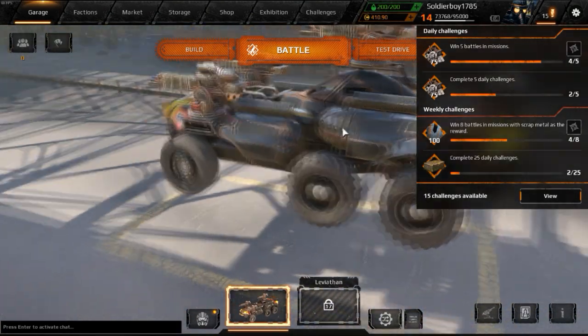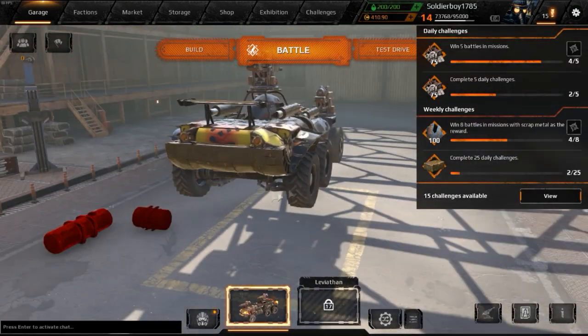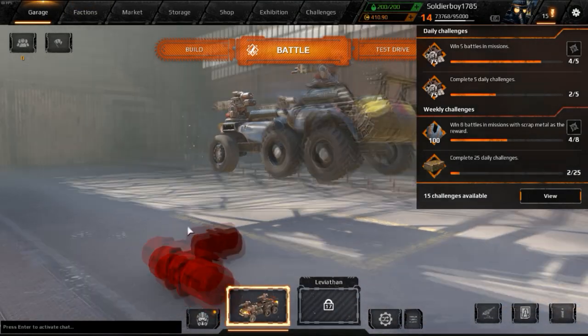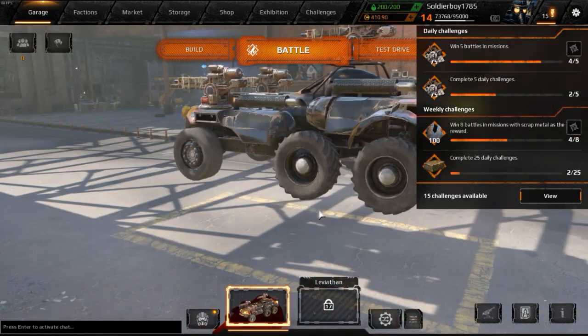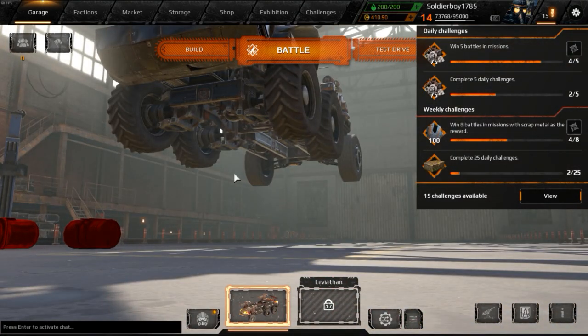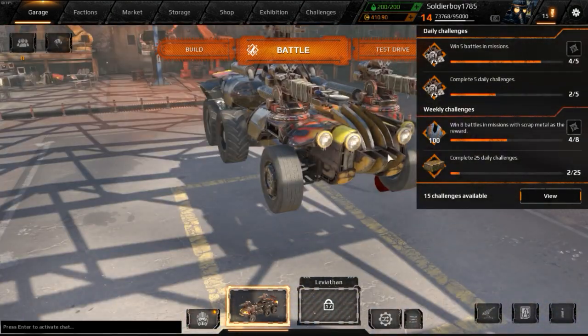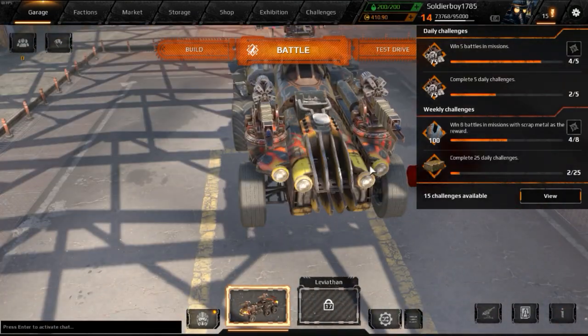I hope you enjoyed this to-the-point simple guide on how to make money in Crossout. The easiest method is crafting inside the Lunatics faction by crafting Growls, and having fuel tanks and fuel barrels attached. Please make sure you like, comment, and subscribe to my YouTube channel. If you want me to go in depth on any of these topics, or if you have a topic you'd like me to cover, just let me know in the comments.